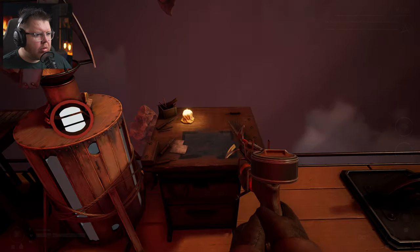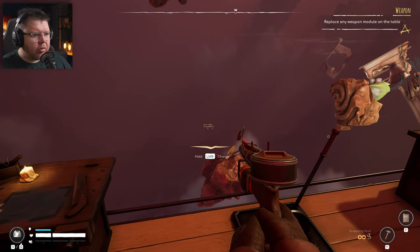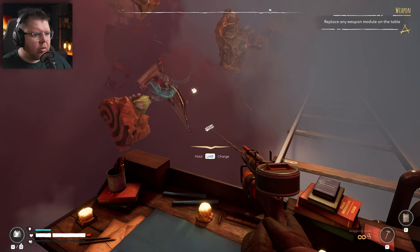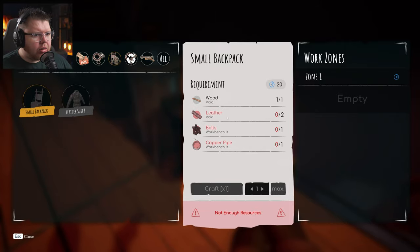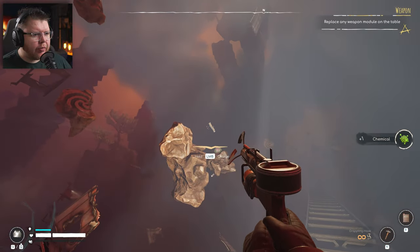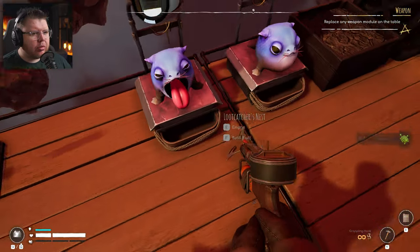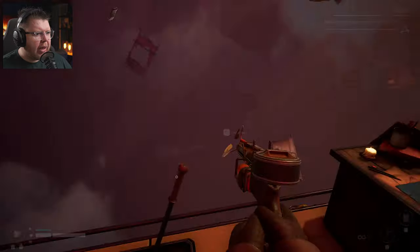Whilst that's being built, let me grab something and be efficient. Now we should be able to research it. Let's hit the brakes, grab more supplies. The planters are ready to harvest! Oh there's a cloud. For the backpack we need two leather, one bolt, one copper pipe. At least this grappling hook doesn't have a cooldown — I love how you can hear the little scream of these creatures as you pull them in!